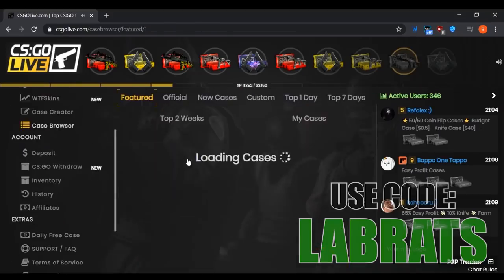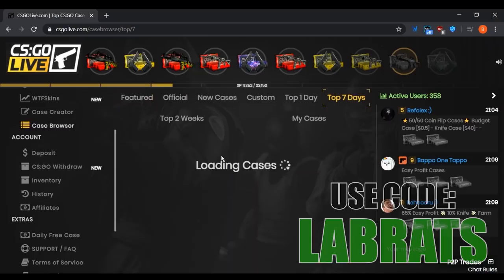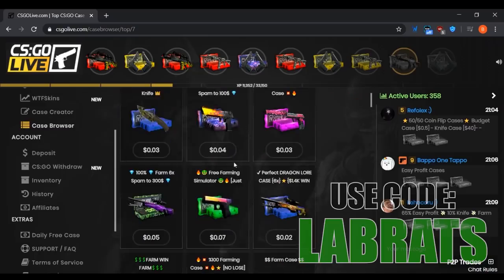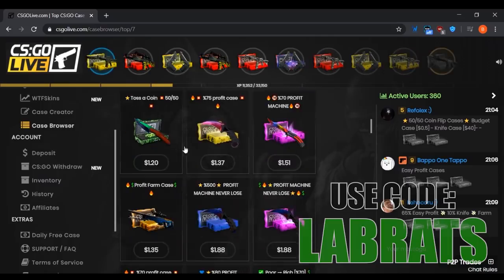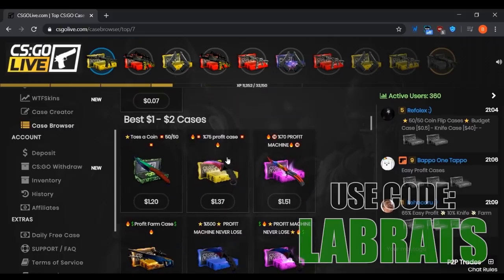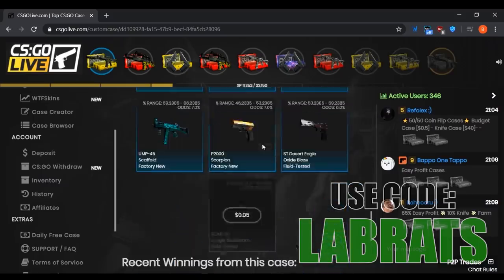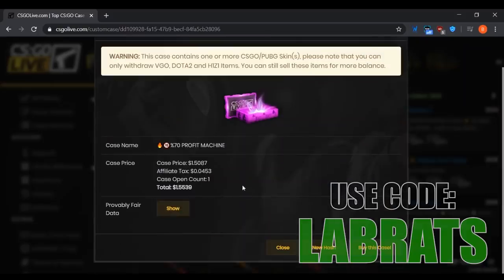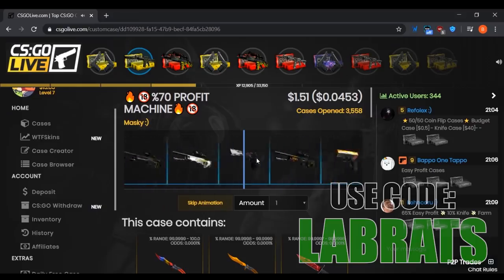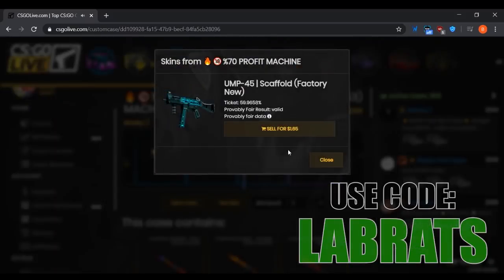Going to the case browser, I'll head to Top Seven Days. A lot of people do really cheap cases with a low chance to profit, but let's skip those. In the one-to-two dollar range, let's check out one of these 70% profit cases. There are a bunch of super expensive items with about a 30% chance to get something bad and everything else being profit. We opened it and got a UMP Scaffold Factory New for $1.65 — not a bad skin, so we'll keep that.